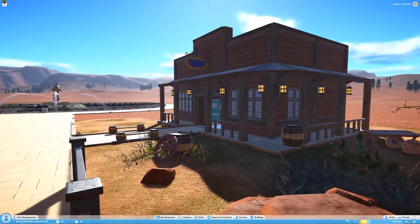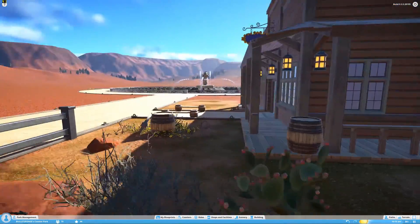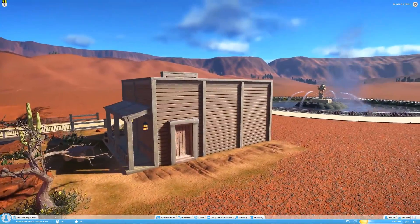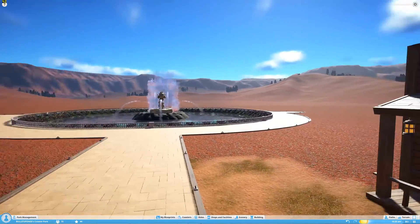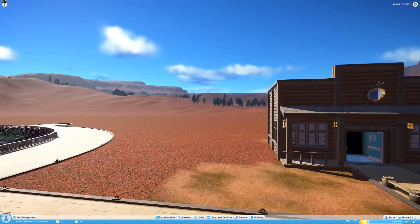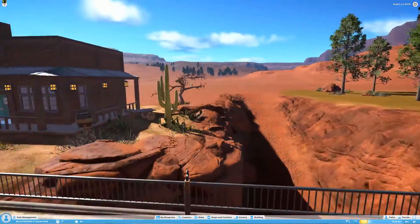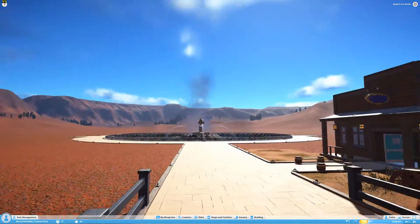I don't really like the way the railings are, but I'll deal with it for now. I've been looking at a lot of pictures online of Western towns to get some ideas. I've got a couple that I'm going to try to recreate from real life with the parts they give me — hopefully I can do it.